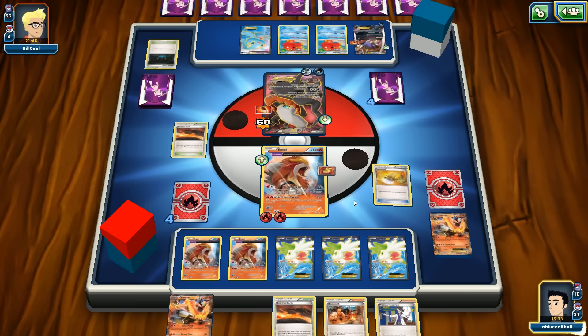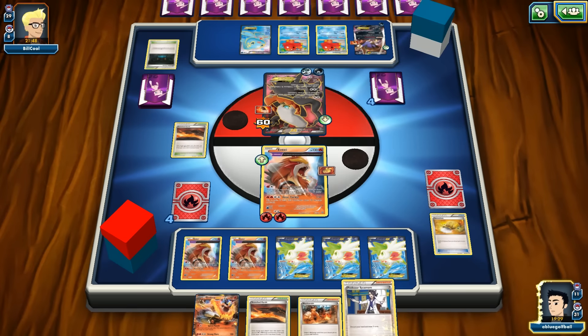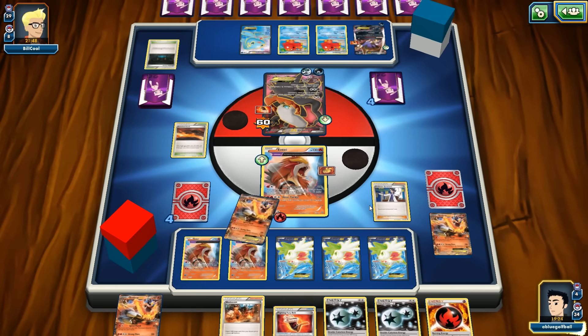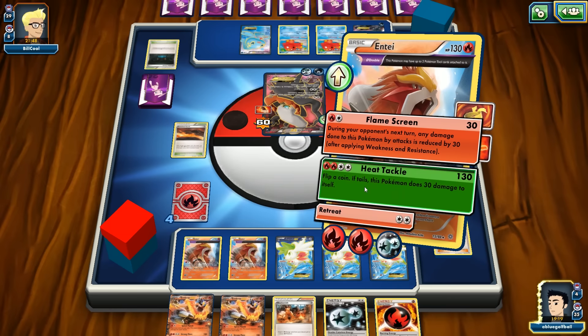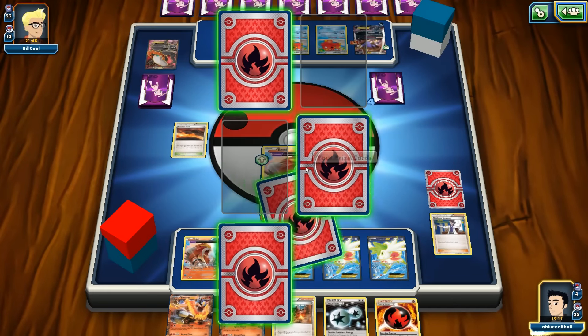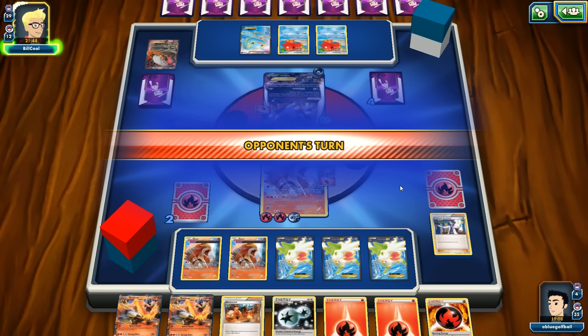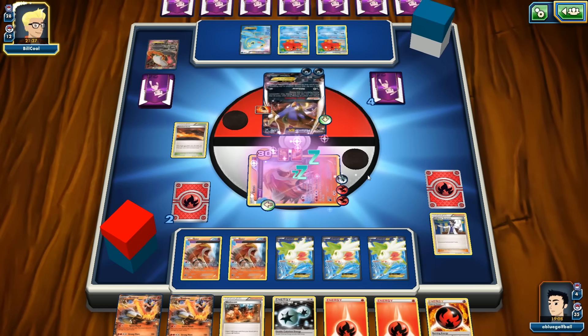We shuffle the Emboar back in desperation. DCE — we should have one more DCE left. We got the Fighting Fury Belt and the DCE! We go for the knockout on Darkrai — bam! We end up hurting ourselves. All these Fire Energies in hand — we've only got four turns left to turn this around. Malamar puts us to sleep again.